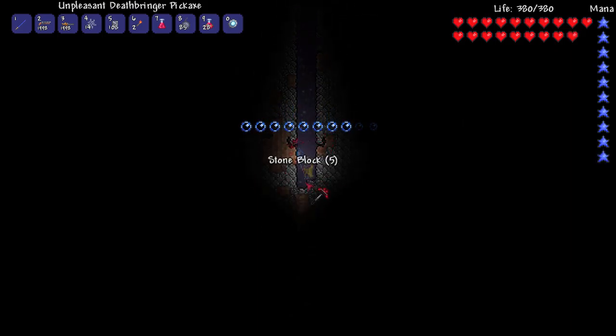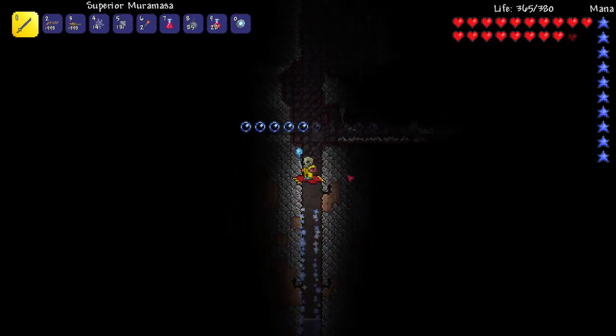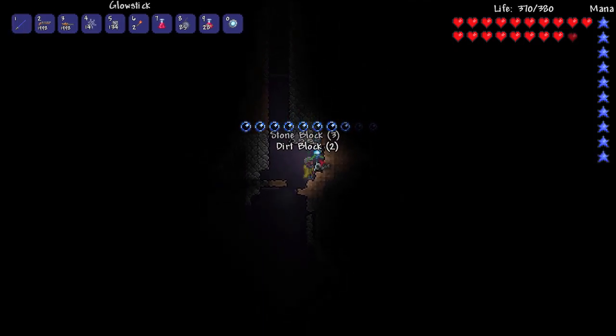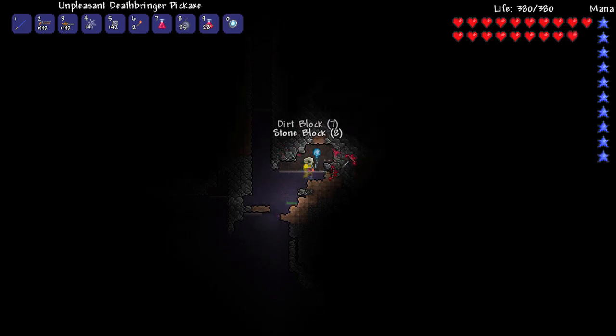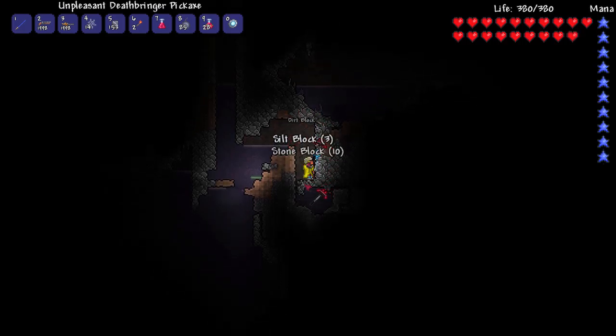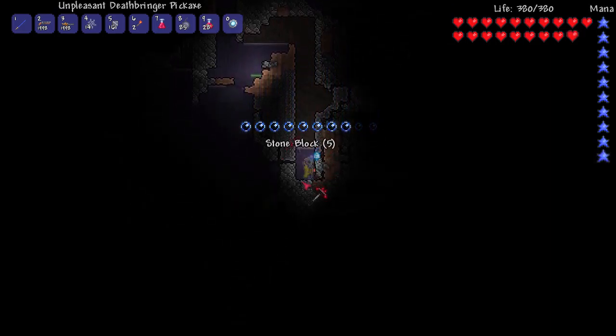If we do find one of those dolls, are we going to fight the Wall of Flesh straight away? No, probably not — this is something we'd have to prepare for. One technique is making a really long bridge down in the Underworld so we can just run across, because it follows us as we go. The further we can walk safely without obstruction, the more likely we are to live. I believe it's the kind of boss that if it touches you, you die. Certain items you can only get in hell.